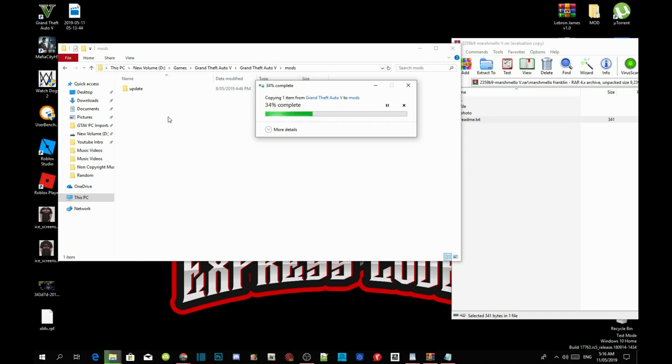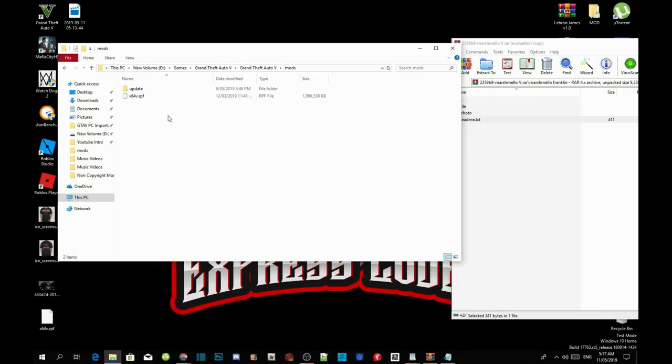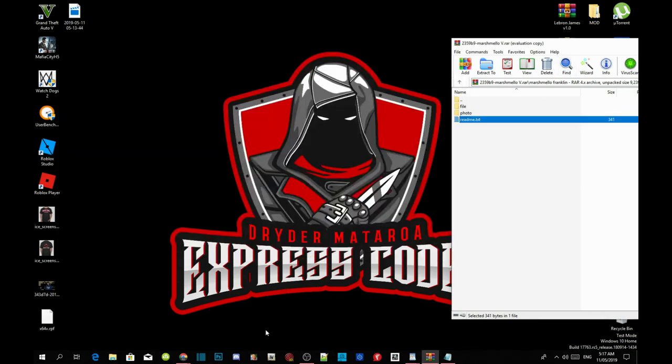This will take a few minutes, so I'm going to pause the video and wait. Now as you can see the file is now installed. Go back to your Grand Theft Auto V main folder, right click to refresh the folder, and then exit out of there and open up OpenIV.